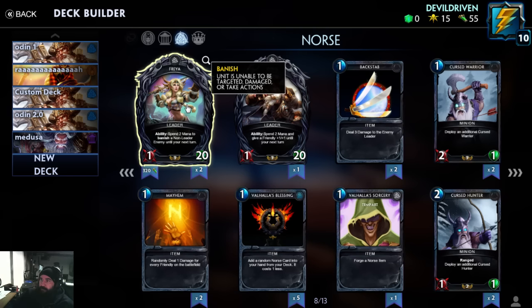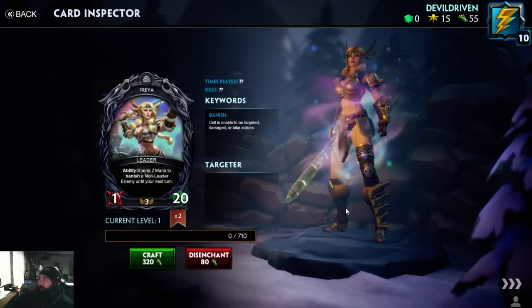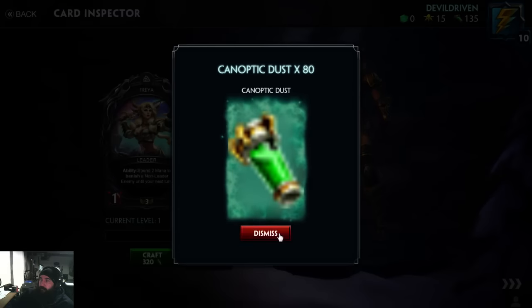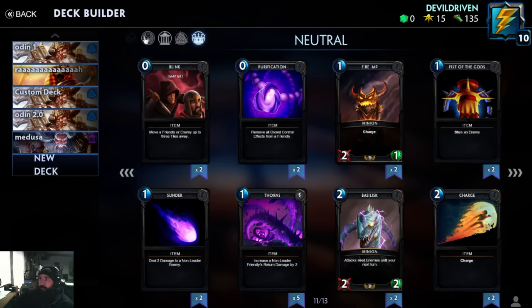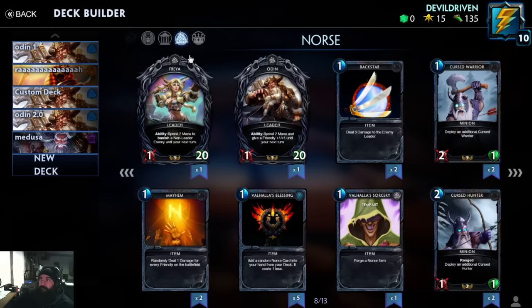We got Freya now — she was in alpha but you had to craft her. I got two of her, so I can dust one. How much do you get for dusting them? 80 — that's pretty good. She looks sweet. Her ability: spend two mana and banish a non-leader until your next turn. Seems cool. And then we got one more — although these are your neutral cards. So we got Isis, Poseidon, and Freya out of it.